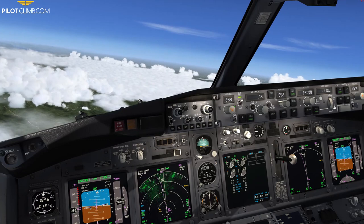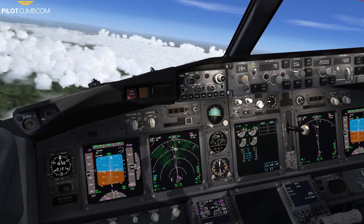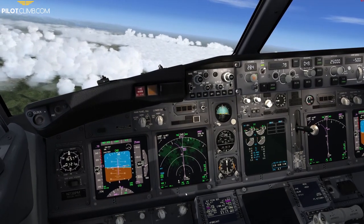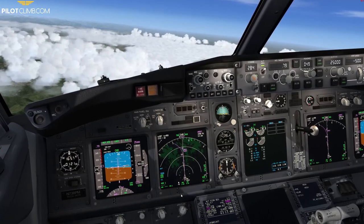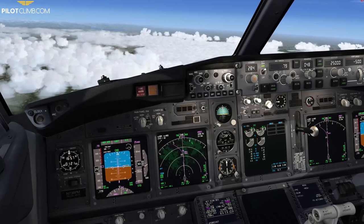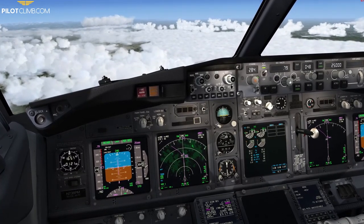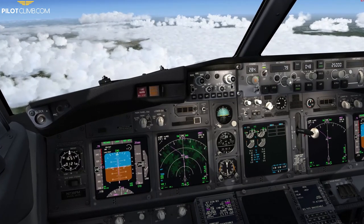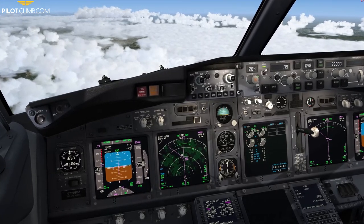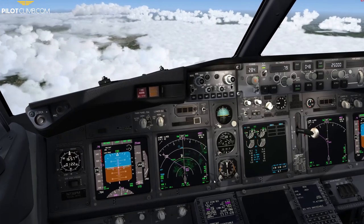That aircraft is 500 feet below us. That was a Traffic Advisory — a TCAS TA. The aircraft was very close, that's why I reduced the vertical speed. My rate of descent was a bit too high, so the system was warning that if I continued I might get too close. As soon as you hear a TA you should be ready to disconnect the autopilot and take corrective action. In my career I've had several TAs and also Resolution Advisories — RAs — where you really need to maneuver to stay separated.